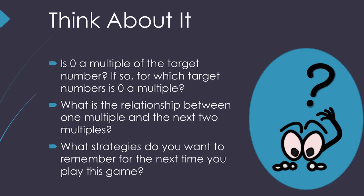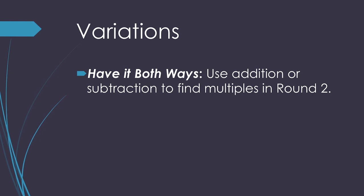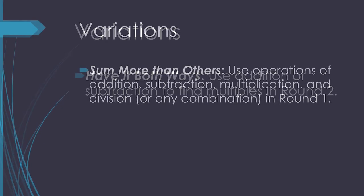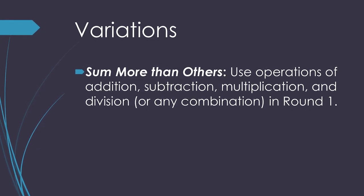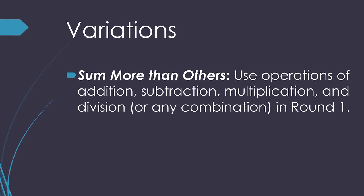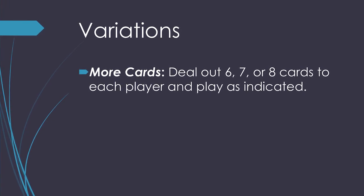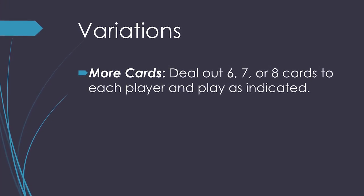For some more fun, try these variations. Have it both ways: use addition and subtraction to find multiples in round 2. Some more than others: use operations of addition, subtraction, multiplication, and division in round 1. More cards: deal out 6, 7, or 8 cards to each player and play round 1 and round 2 again.